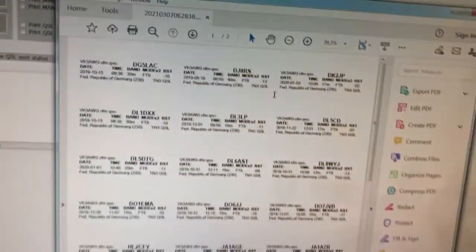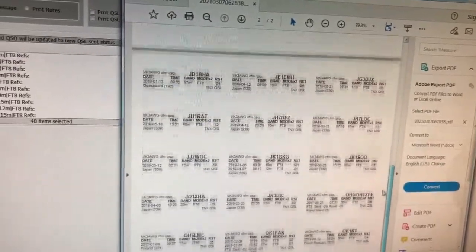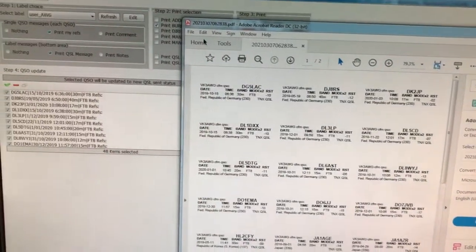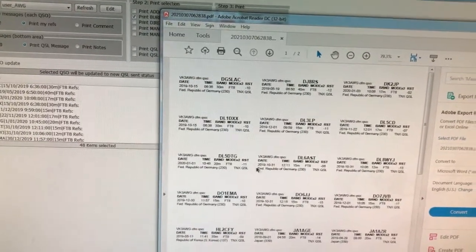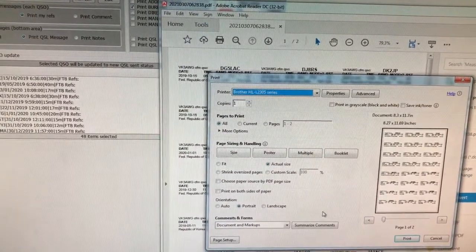Wait for it to do its thing — it populates and brings up the print box showing what's going to be printed. That's on two sheets. So now I go File > Print, select my printer, and leave all the actual size settings as they are.